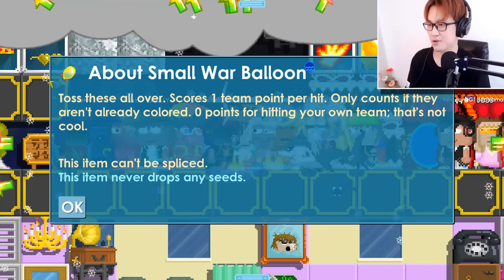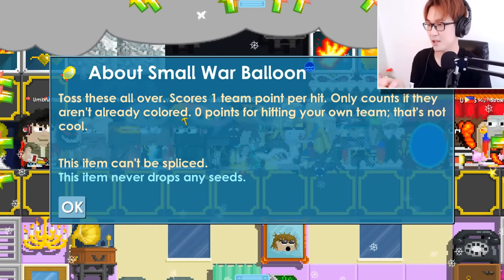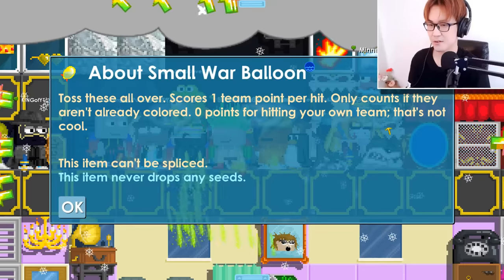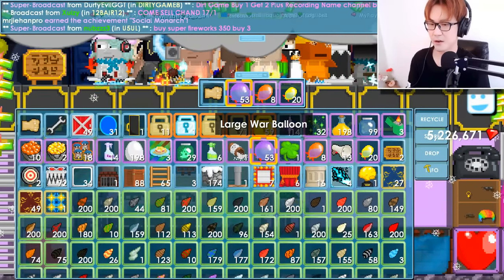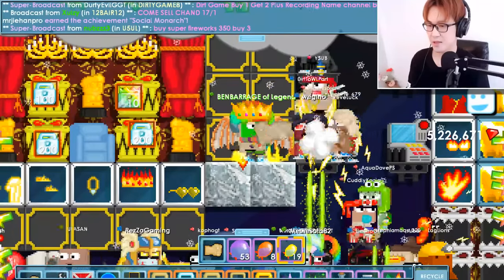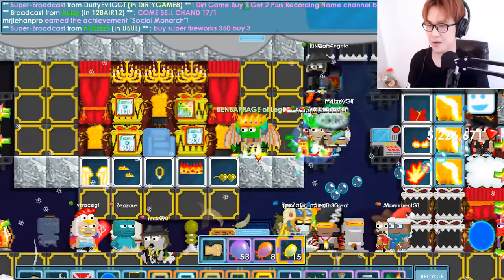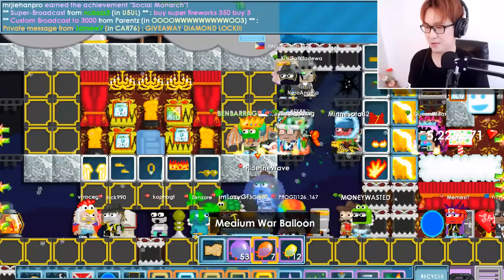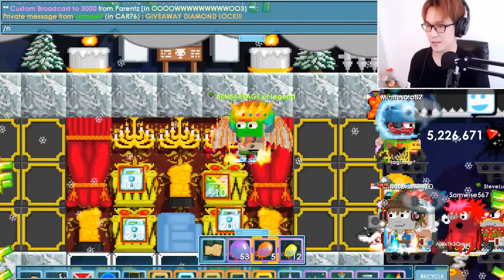Let me talk about how to score. Use balloons on people — toss these all over, scores one team point per hit. Only counts if they aren't already colored. Remember that. If they are red, green, or blue, you don't get points. And don't throw at your own team — zero points for hitting your own team. You want more points? Use medium war balloons — two points. You want even more points? Large war balloons — that's five points. Right now nothing is really happening because in battle time they will become green. You throw at other teams and they will become green — but not right now. You gotta wait till Balloon Wars. Now we're just preparing.